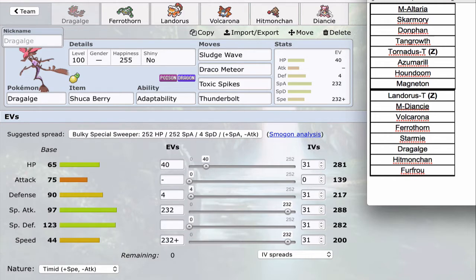Next up is my Starmie, because I need hazard control for my Volcarona. It gives me a lot of role compression: a spinner, some bulk as a utility Starmie with Recover, and an offensive Water option too, because Life Orb Analytic Starmie is no joke — it can definitely kill a lot of things. It has amazing coverage, and its typing is really nice on my draft, giving me another great Water resist for my three offensive Pokémon.